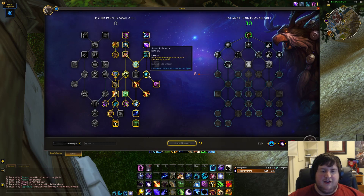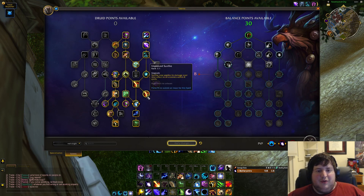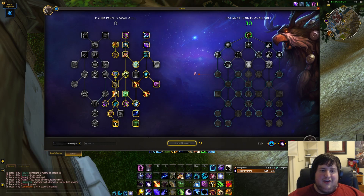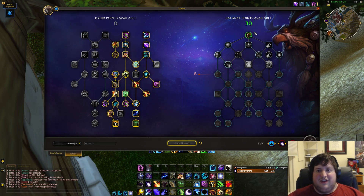Those are the two routes you can go down in the class tree. There's not a lot of choice — you're forced to take increased range, and I can't imagine playing Boomkin without Sunfire. You could save a point without AoE Sunfire on a pure single target fight, but those are fairly rare. That's the class tree wrapped up. Now what's interesting is the reworked spec tree that just got implemented.